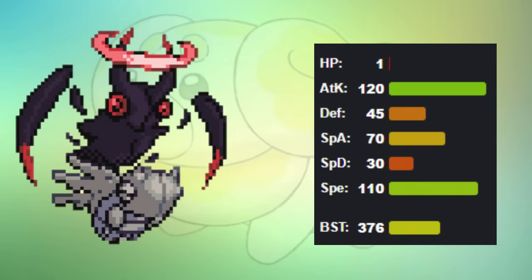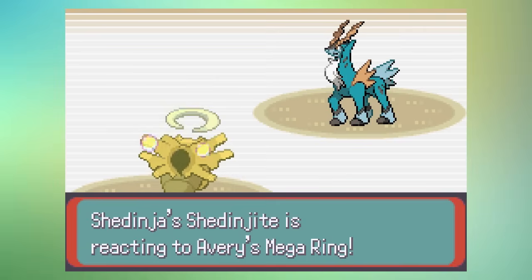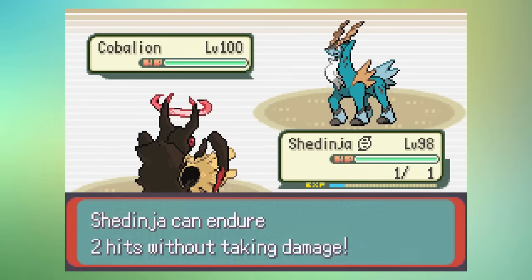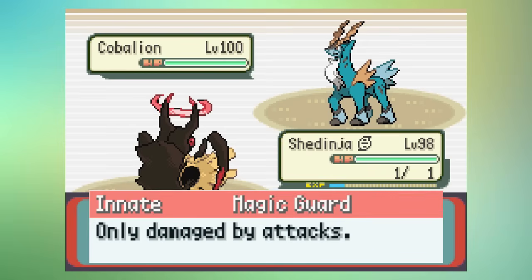Boosting its Attack from 90 to 120 and its Speed from 40 to 110, bringing it to a base stat total of 376 — which is worse than all middle stages of the starters. Like regular Shedinja, it relies solely on its unique ability, Cheating Death, which allows Mega Shedinja to take two free hits before it takes damage, which will kill it instantly. Its other ability, Magic Guard, also helps protect it from taking damage from non-attacks like burn, toxic, or entry hazards.